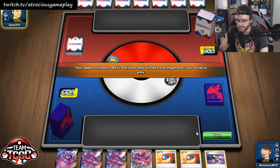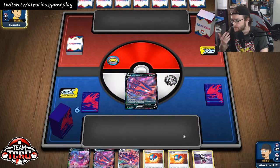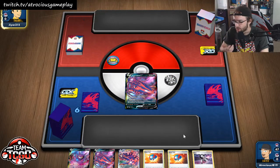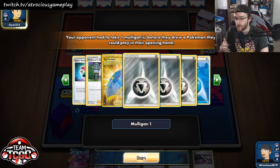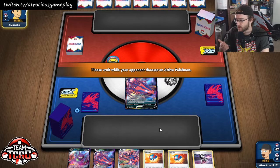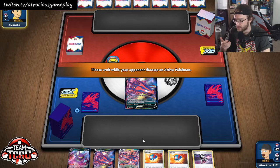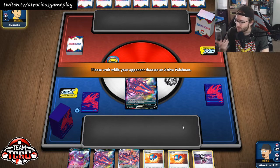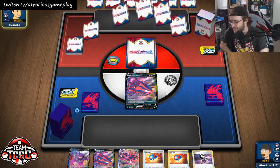I can't remember the person's first name but I believe it was Salazar as their last name. This deck is including a card that I think most everybody should be playing right now in Turbo Patches. I think Turbo Patches are a very, very good card, especially for a deck that is manually attaching every single turn like Eternitus, because I don't necessarily know if Weavile is the best way to play this deck.